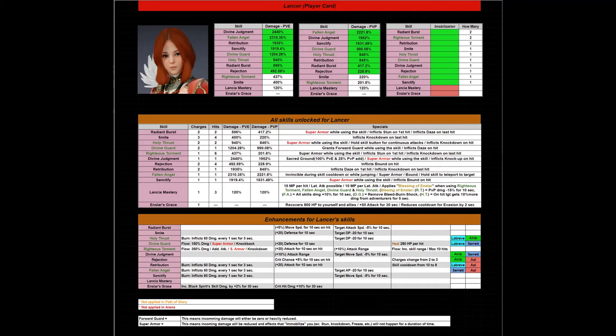Immobilization is anything that stuns, knocks down, knocks up, knocks back — anything that immobilizes your opponent so you can get extra damage in. She has three skills that each have two immobilizations in them: Radiant Burst, Righteous Torment, and Retribution. So if you don't hit them with the first one, more than likely you'll hit them with the second once their super armor runs out. About 98% of her skills have an immobilization in them — that's very encouraging. You're going to keep your opponent on the defensive playing this character.